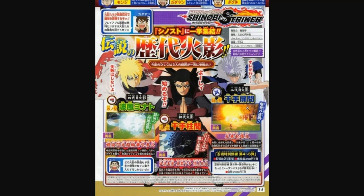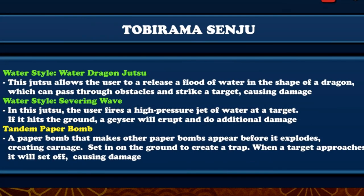And then his ultimate, which we already confirmed - Tandem Paper Bomb. For any of you that don't know, he does do Flying Raijin in it because he has to put the bombs on you and then uses Flying Raijin to teleport out of the way. It's a paper bomb that makes other paper bombs appear before it explodes, creating carnage. Set it on the ground to create a trap - when a target approaches it will set off causing damage. So this is a trap, you don't throw it or put it on anyone. I don't know how I feel about that - it's basically giving a defensive jutsu to a range type.